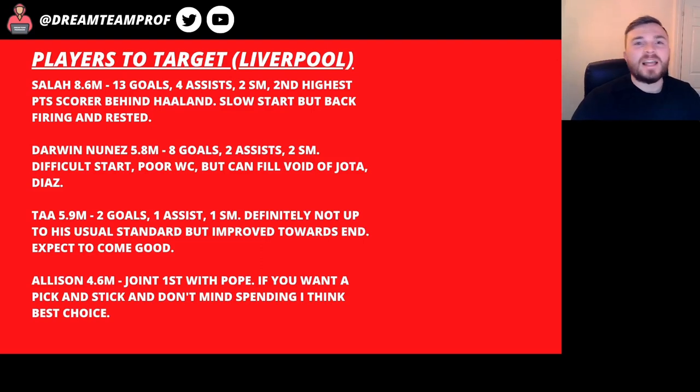On to Liverpool, and Mohamed Salah at 8.6 is the top pick for me hands down. He's got 13 goals, four assists and two star man awards, and he's the second highest point scorer on the game behind Haaland. He was really frustrating in the first part of the season and a lot of people were ditching him. I hung on probably a bit longer than most and when I finally did take him out that's when he scored a hat-trick against Rangers. I'm going to put that to one side and put him straight back in my team.